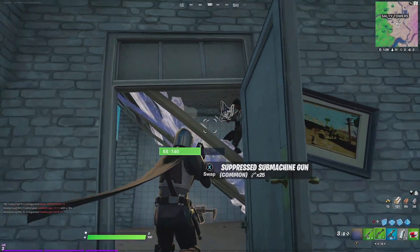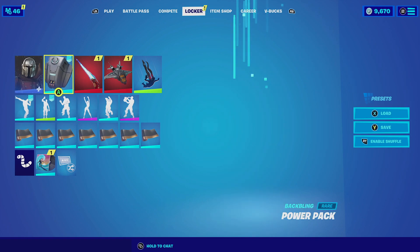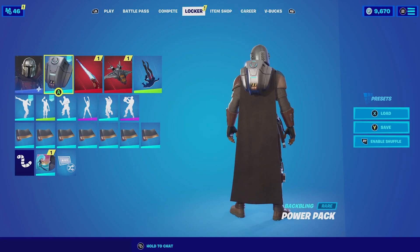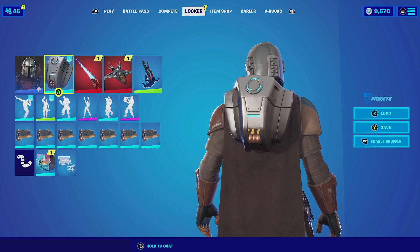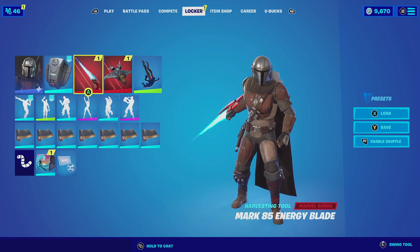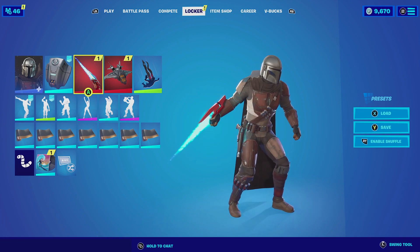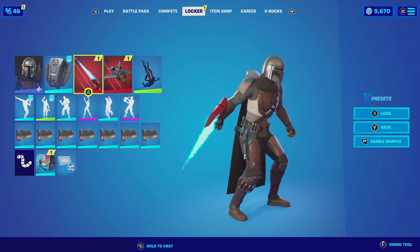So without further ado, guys, let's get this combo started. For the first combination with The Mandalorian, I am pairing him up with The Power Pack. The Power Pack itself is actually becoming one of my favorite backblings out there. Even though it is very simple, it does match perfectly with the helmet he does have on. Then for the harvesting tool, we're going to be going with the Mark 85 Energy Blade. The Mark 85 Energy Blade actually fits very well because The Mandalorian usually does have gadgets on him. Even though it is red, it still looks very good.